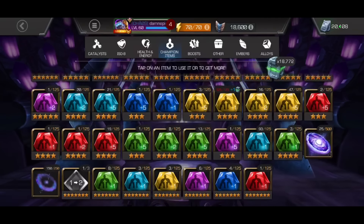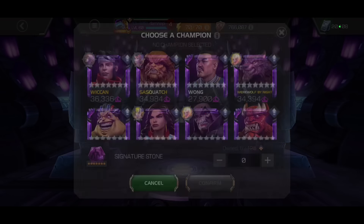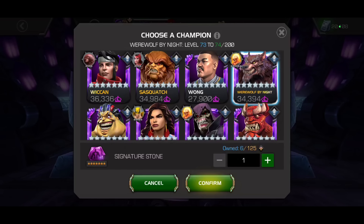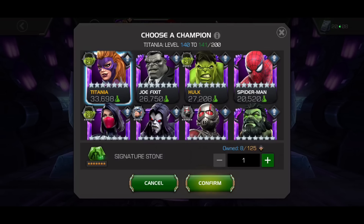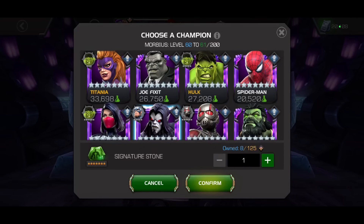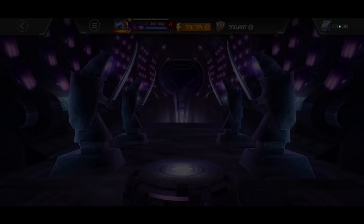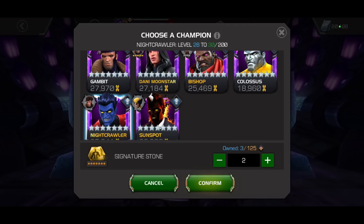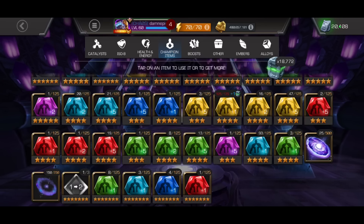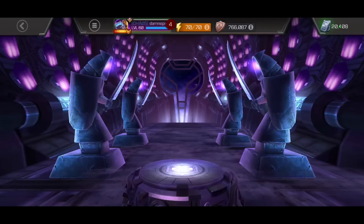We have these 7-star signature stones, so we're going to use some of them — not all of them right now. The Mystic ones are going into Doggo for sure — he is at R3. I dropped about seven or eight Odins in a previous video just to awaken him from his Paragon Crystals. I could put some into Titania, but I'm going to end up putting those into Thing who I recently awakened. These are going to go into Nightcrawler. Should I be putting this into Danny Moonstar? I think Nightcrawler is the play — Danny is SIG 40, so I feel she is good.